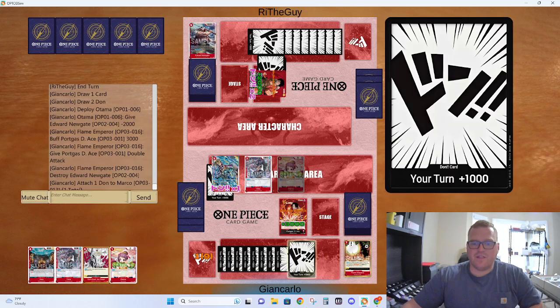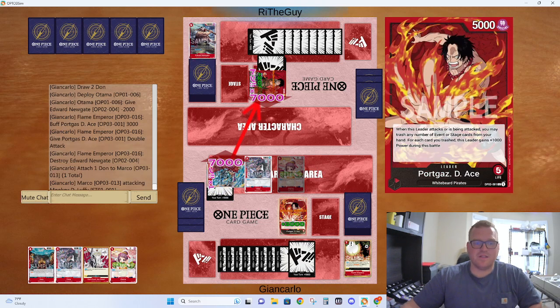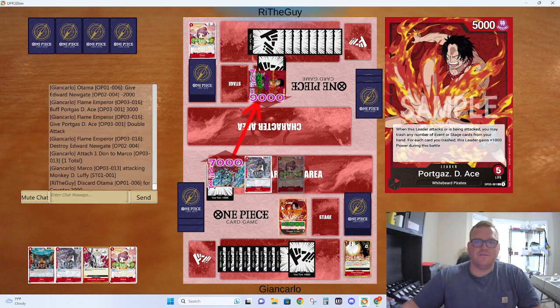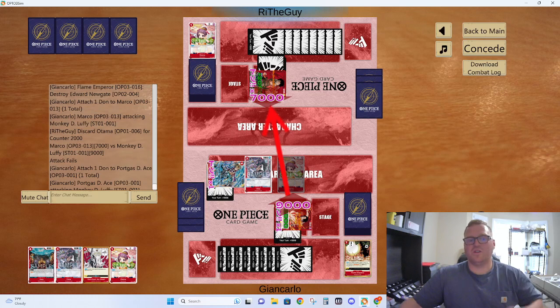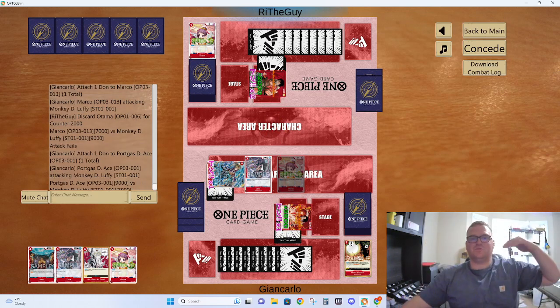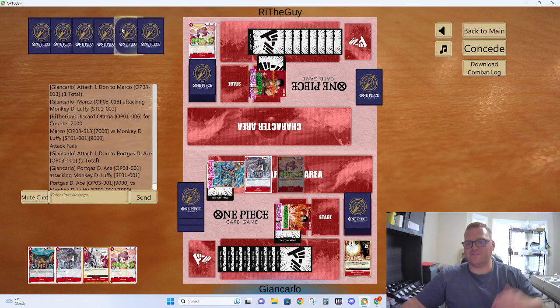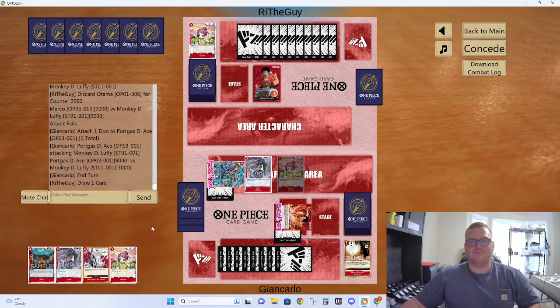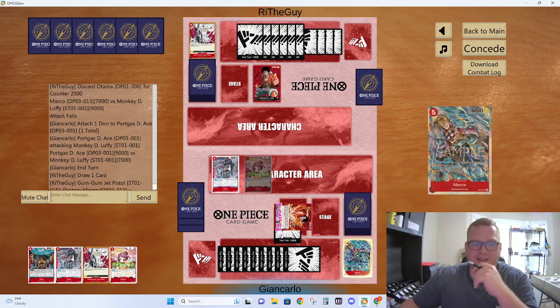So we're going to play around the fucking pistol and we're going to get a bunch of attacks in here. Boom — we're seeing the fucking power of Ace, we're seeing it here. That's a pistol for sure — 100% he has Jet Pistol in hand. Now he does — he's got a shit ton of guards in hand. One, two, three — yep, what did I say? He has a pistol.